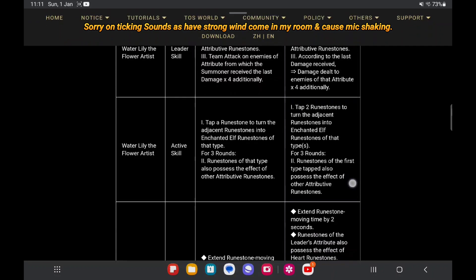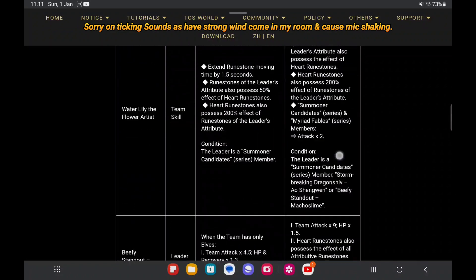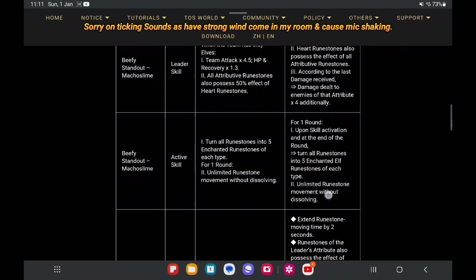Next up, Natural Sign — also known as Martial Slime. This is a good card. It gives a fixed rune and also unlimited rune stone moving without dissolving this turn. Now let's see what changed.